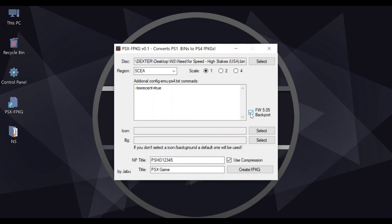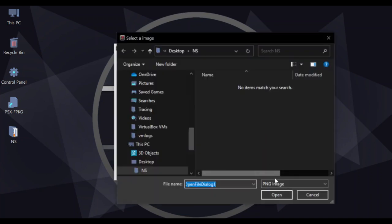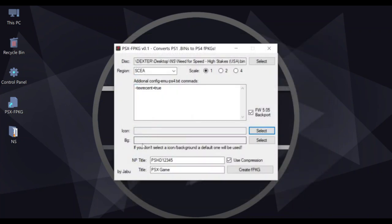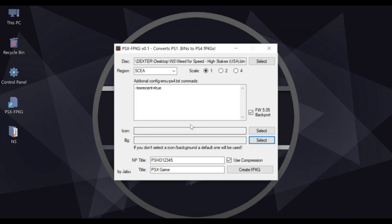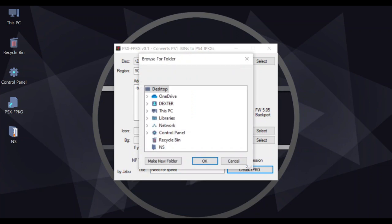You can change the thumbnail of the game by clicking Select and using a picture with a PNG file extension, and also the background picture of the game the same way. In this case I won't touch them and leave them as the default ones, so the emulator applies the default pictures on both. You don't need to change the NP title at all, so don't touch it. But I'll give it a title as 'Need for Speed.' Now I'm all set.